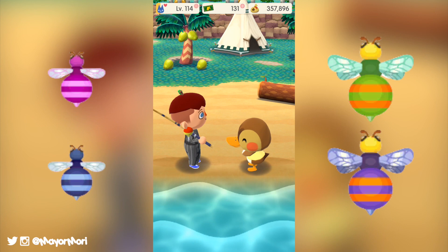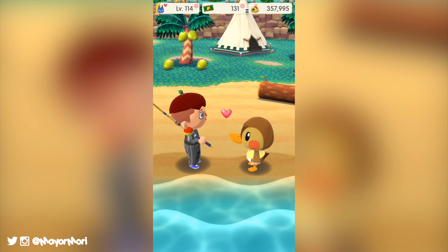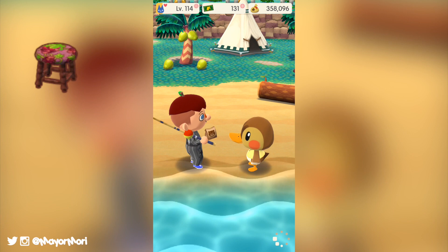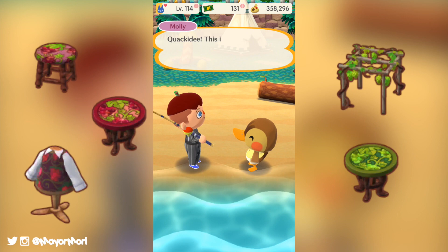The second and possibly more exciting change to the event is that Brewster has hidden tasks that will only appear once we've completed the event. These tasks will reward us with even more grape-themed items that don't actually appear in the catalogue. These items include the Red Vineyard Stool, the Green Vineyard Trellis, the Red Vineyard Table, the Green Vineyard Table and finally the Red Vineyard Vest. Similar to the Flower Festival event mentioned earlier, these items are only colour variants to the other prizes we will hopefully earn through the usual tasks.